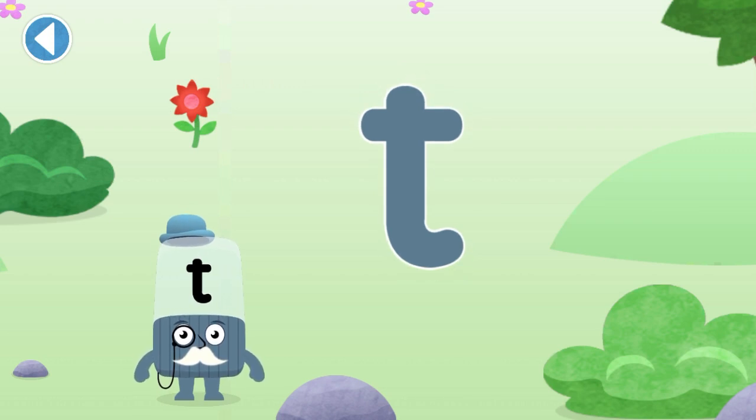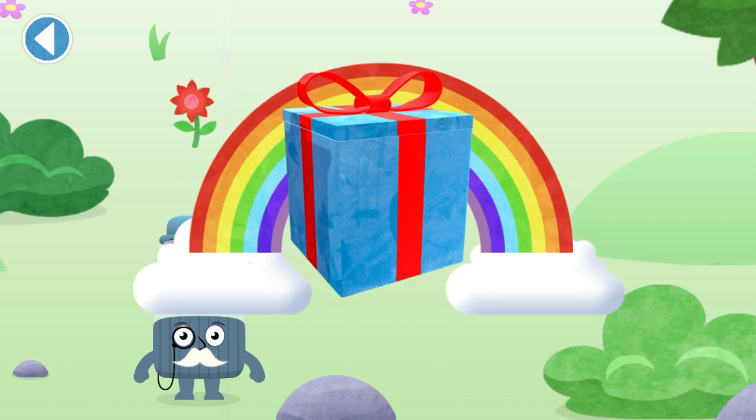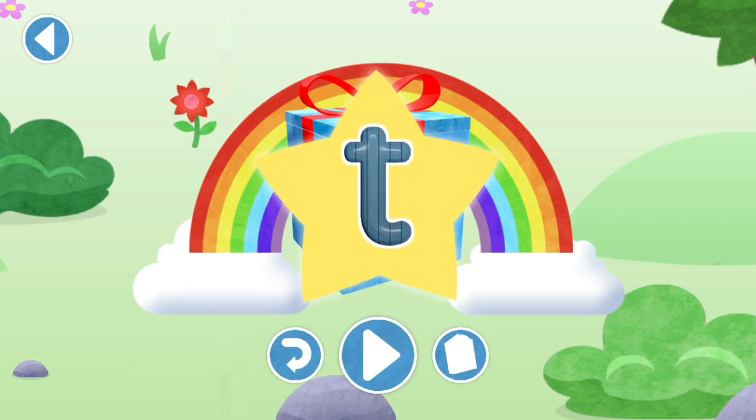Well done! You've met Alphablock P. Well done! You've unlocked a sticker. Try to collect them all.